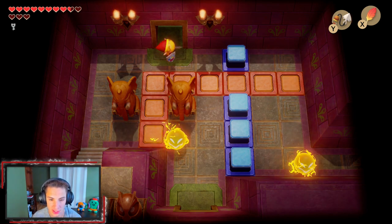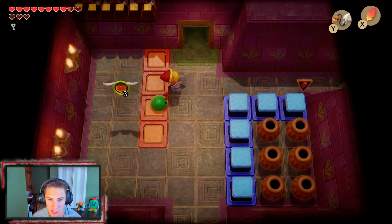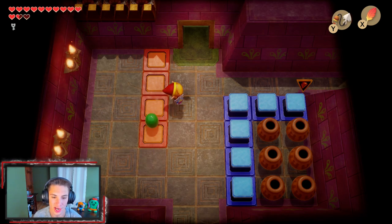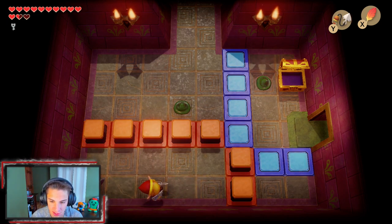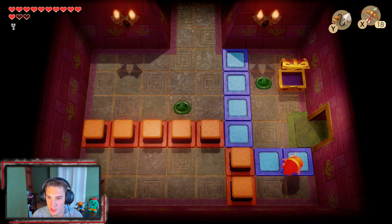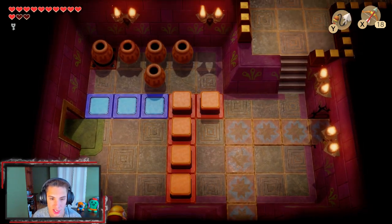I want to head back this way using Roc's Feather to hop over. Let me check the map real quick — we headed this way and that way. What we want to do is head back this way and along this path and down to the right. Like I said, this dungeon is so big it's easy to get lost. More arrows — let's go! We're gonna hit this switch and then get on top to shoot that switch with the bow in order to make our way back out.